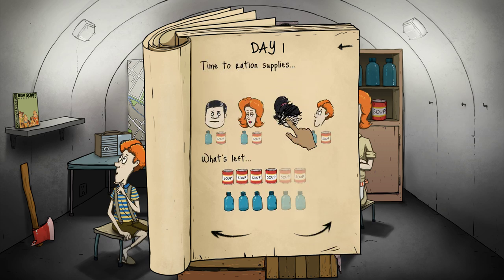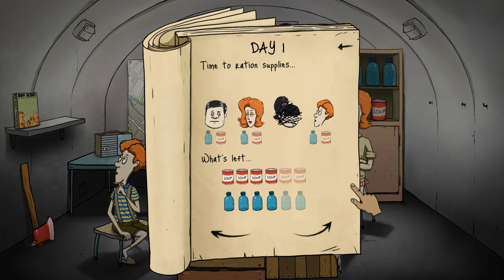Oh little Suzy - we didn't get little Suzy, you guys. That feels so terrible. Okay, time to ration supplies. Essentially you can ration food and water to everyone. I'm going to play it smart and really ration until they tell me I need to give something specific. So I'm not going to give anyone anything on the first day and see where that leads me.